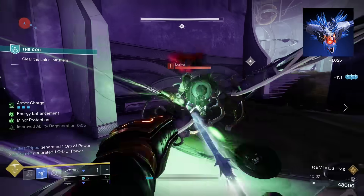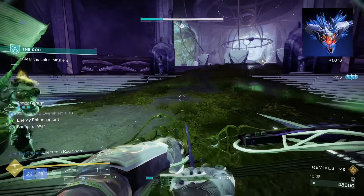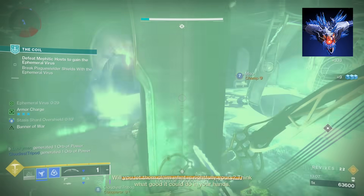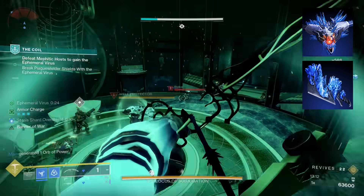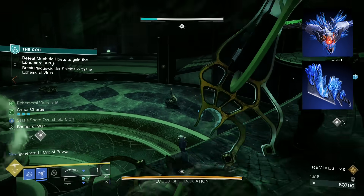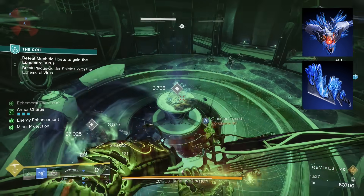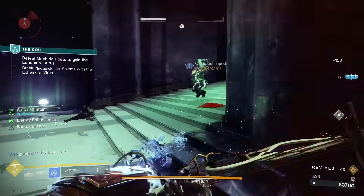And that's because of our first aspect, Touch of Winter, which makes it so that our Duskfield Grenade will not only have a bigger area of effect, but will also create a Stasis Crystal on impact. This Crystal will help deal more damage, which can shatter and kill those targets in sight, and it will pair into our fragments later, giving us back more grenade ability regeneration. Our second aspect is Grim Harvest. Stasis subclasses really thrive when having as many fragments as possible, so we take Grim Harvest because it gives us three extra fragment slots. With our easy ways to slow and freeze targets with grenades, melee, and weapons, Grim Harvest lets you drop a Stasis Shard when you kill a frozen or slowed target, and this shard will give you back melee energy.